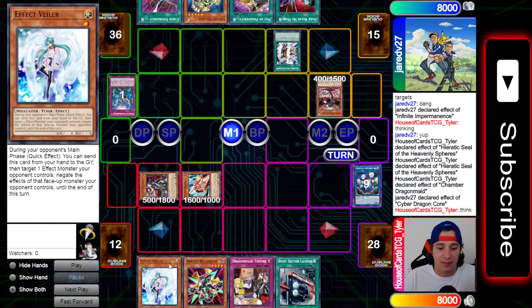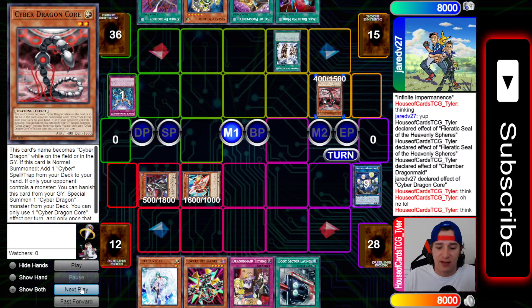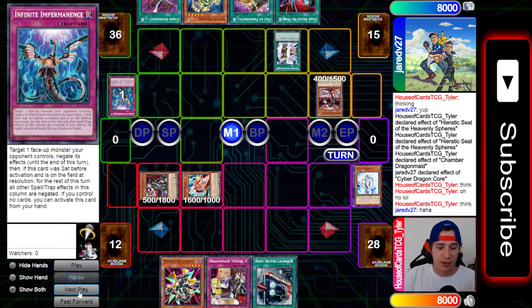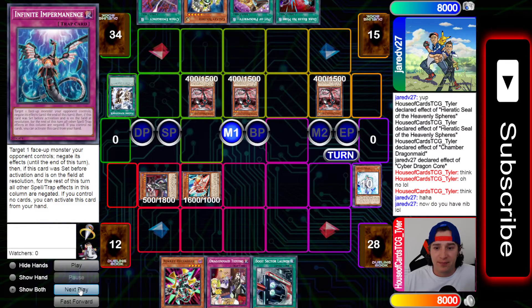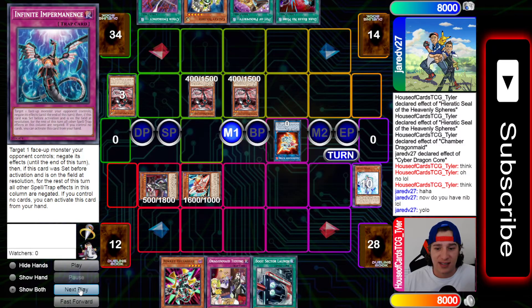This card becomes Cyber Dragon while on the field, so Machine Duplication can bring out two OG Cyber Dragons. I know the play from there is go Nova then Infinity, and my Valer would be dead. I was saving Valer for the Anaconda, but this is my only opportunity to really use Effect Valer. So I activate Effect Valer - that's going to negate this effect, meaning he can't bring out the Cyber Dragons. He can only bring out two Cyber Dragon Cores because it's no longer treated as Cyber Dragon. He asks: 'Do you have Nib?'